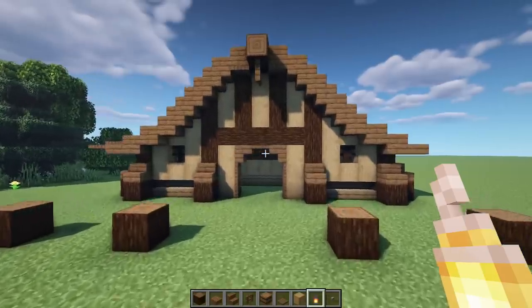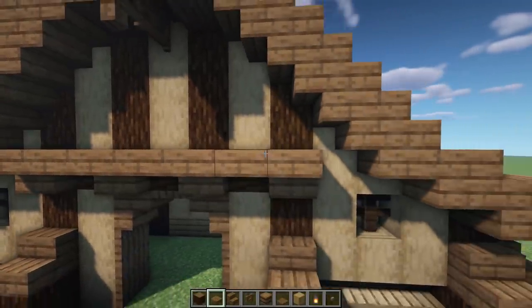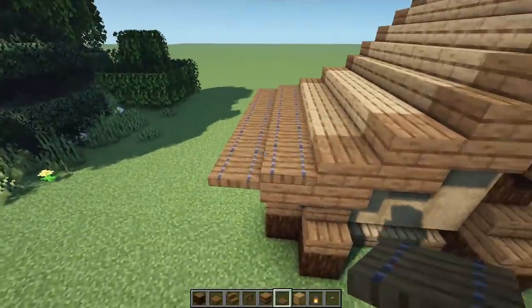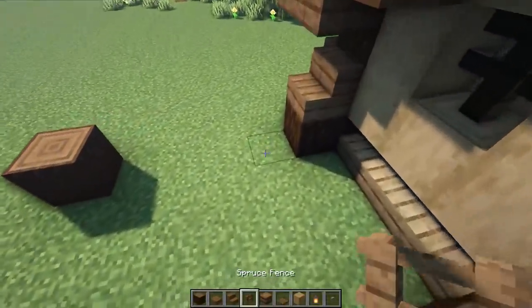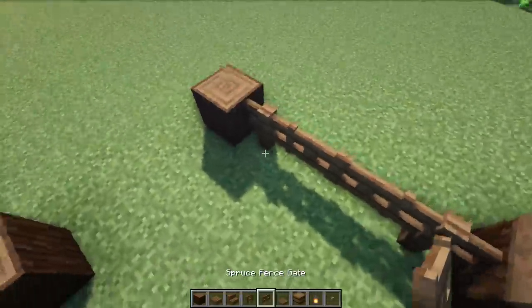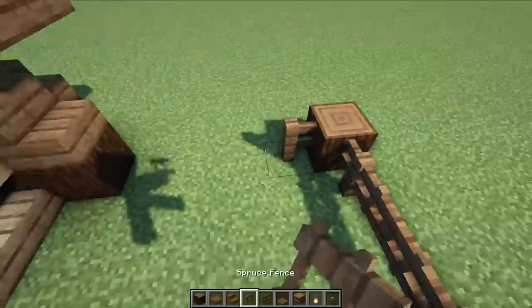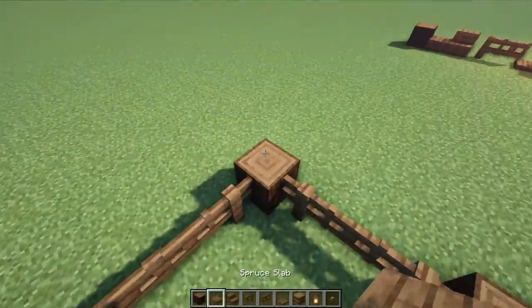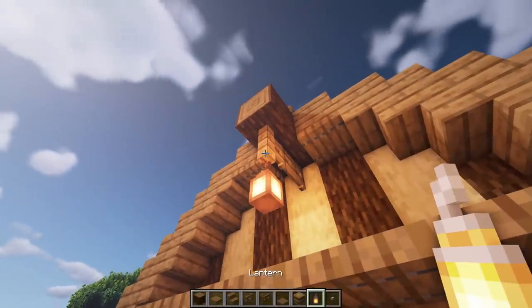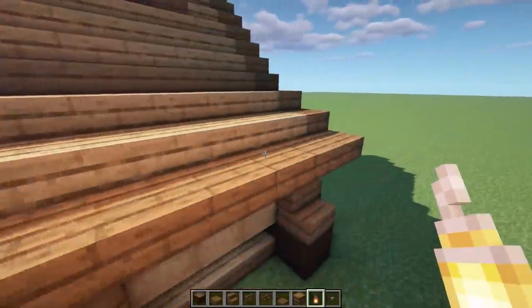Now we're almost done. Go with upside-down stairs every other one on this line, then slabs in between. Put trap doors facing forward on all of these, and trap doors back here to give the same look on the side of the roof. Then grab some fences and gates on this side — fence, fence, gates in the middle, fence, fence, gate, fence, fence, gates in the middle again, two fences on each side and gates on the side. Grab slabs and put those on the exposed log pieces so the bunnies don't get out.